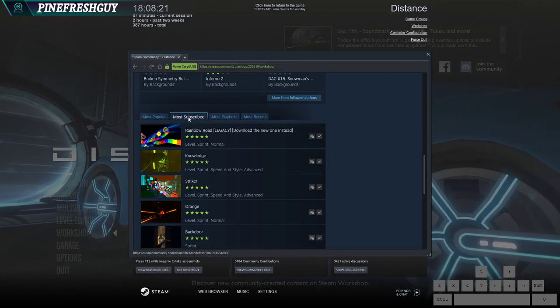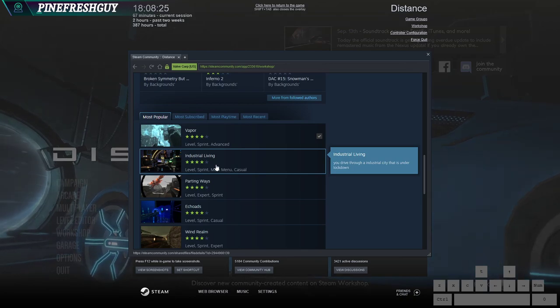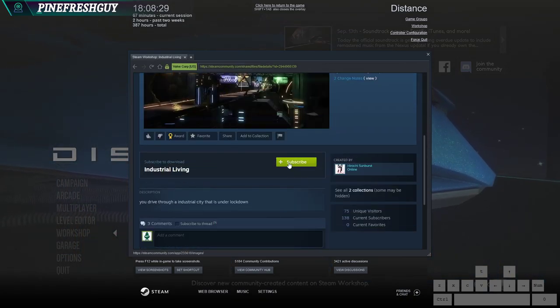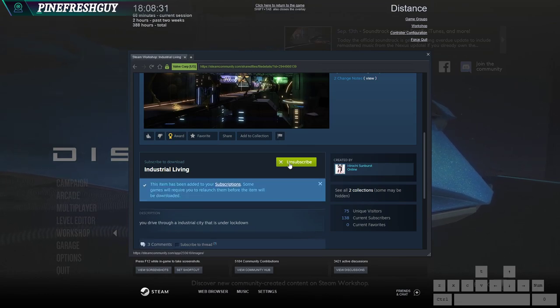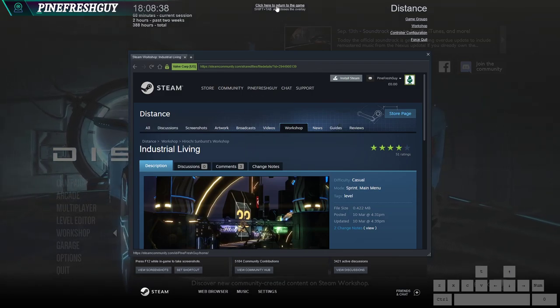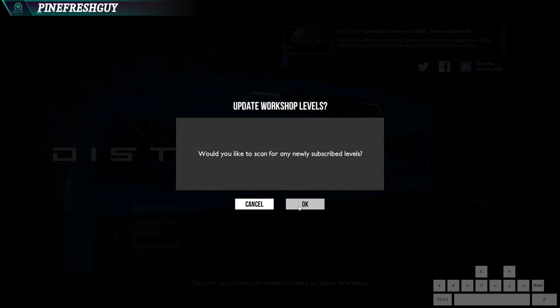Scroll down and choose anything. Vapor I've already downloaded. So most subscribed - let's try most popular, 'Industrial Living'. Click into it and click the green cross or the subscribe button. And then that's marked it. When you go to the top of the screen and click 'return to the game', you want to select OK for this option.